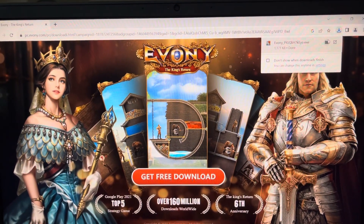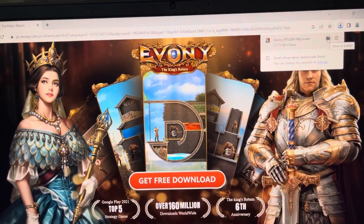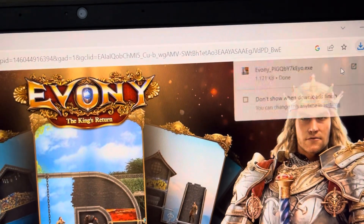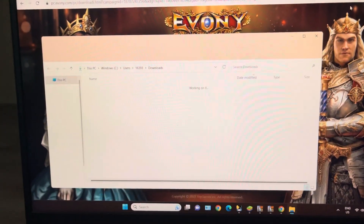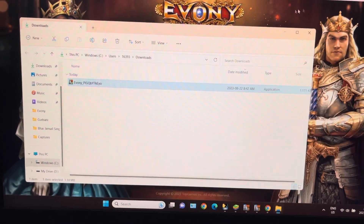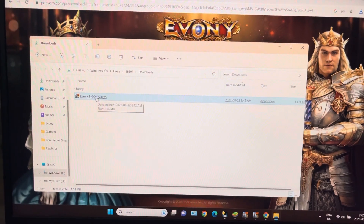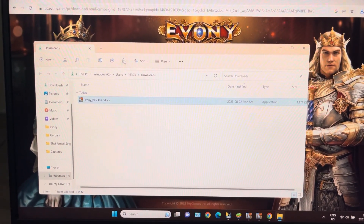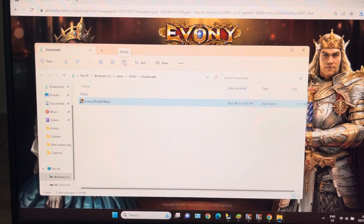Once downloaded, you'll see this little folder — click on it and you will see the installer. Once you install it, you can delete the installer or not, whatever you want to do.